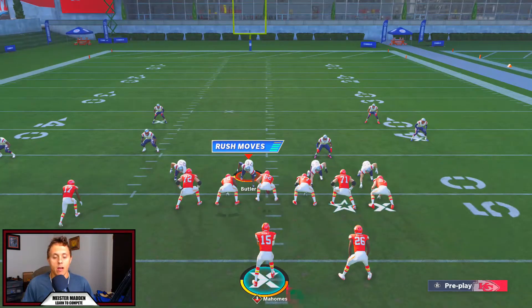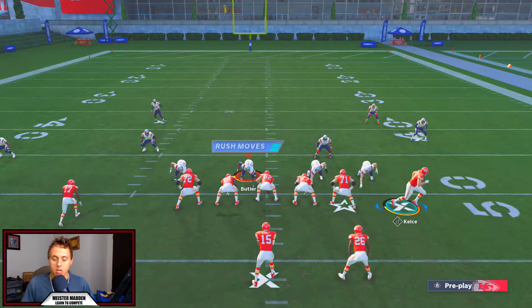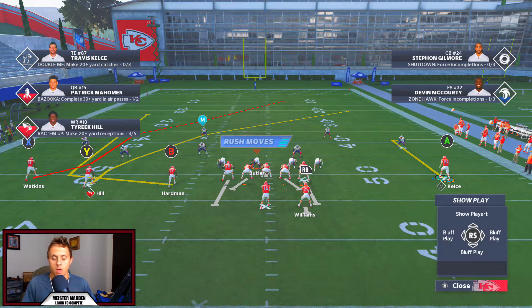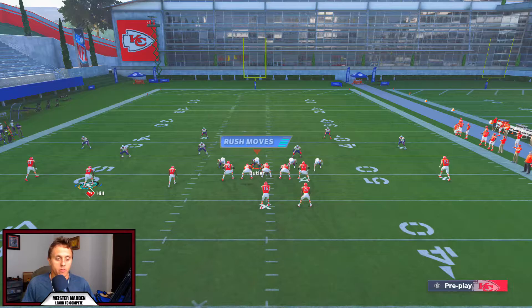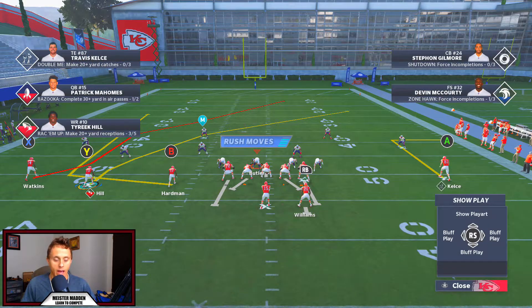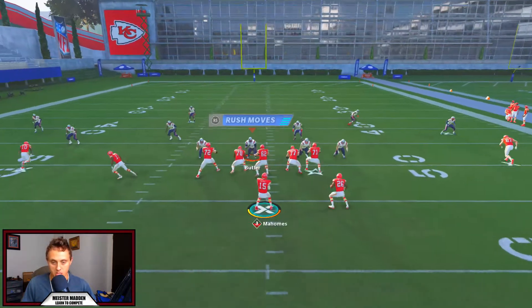A really simple way to beat Cover Three Sky: first off, having trips on the wide side. We're going to take Travis Kelce, motion him out, and put him on a smart-routed out route. From here we're going to be looking for Tyree Hill. If you're trying to beat Cover Three over the top, it's important that you have your fastest wide receiver at the wide position. I'm going to double-team ID and snap the ball.